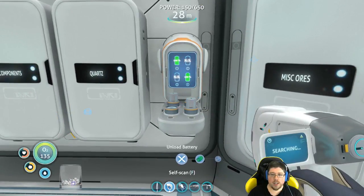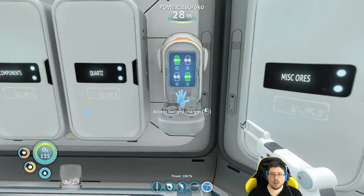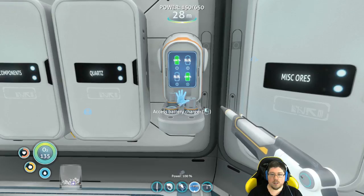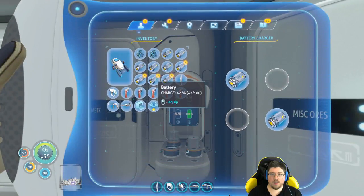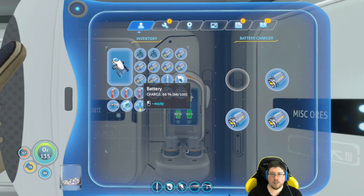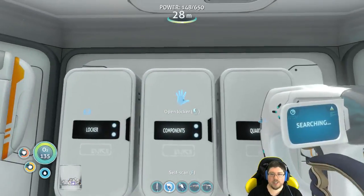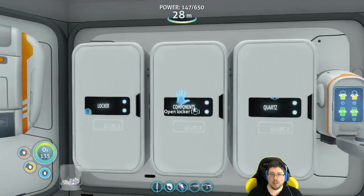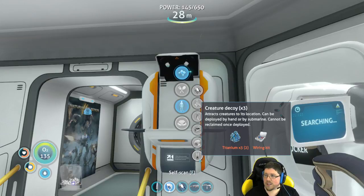So we need to unload that. Happen to have a lot of extra batteries. A lot of extra batteries. So let's go ahead and grab a couple of those, make some power cells. What's this? Creature decoy! I like having the alien containment and letting them breed, just plucking them out of there and dumping them into the reactor.